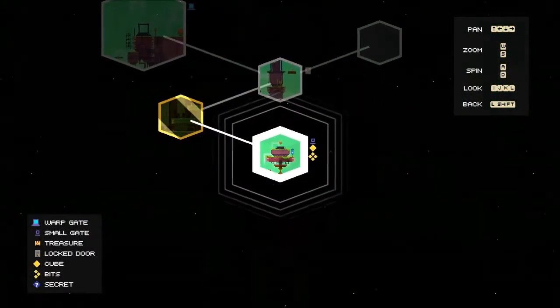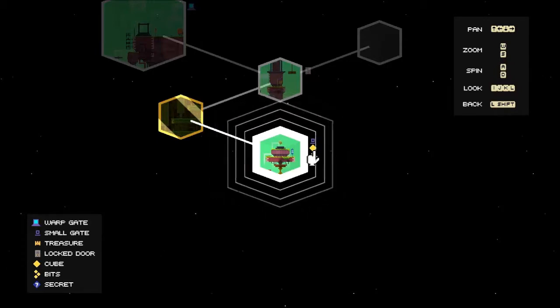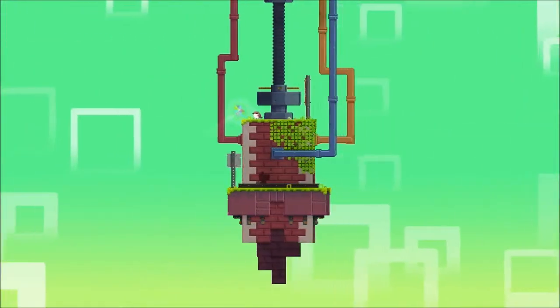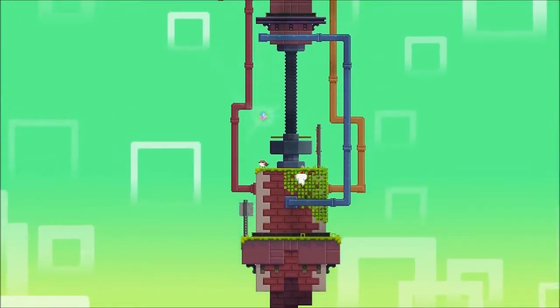And through the door. Alright, where are we? I got all the ones in here, I'm just trying to figure out the map. So there's a small gate, a full cube, and then I guess four bits, or at least some bits.